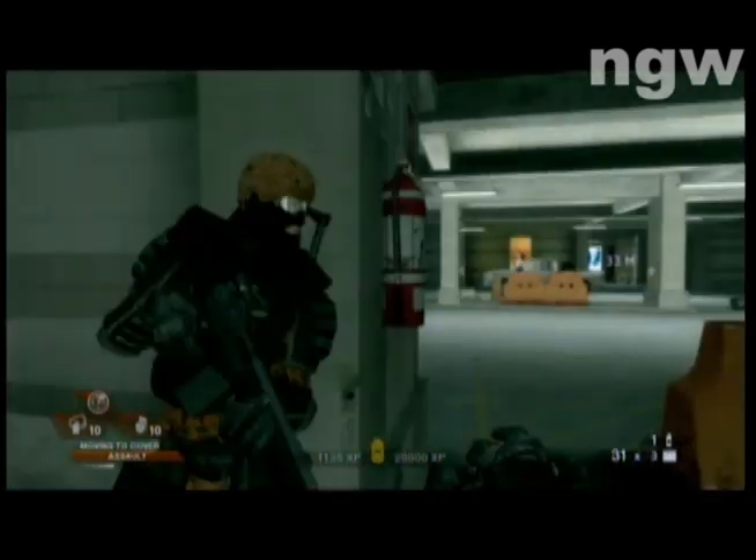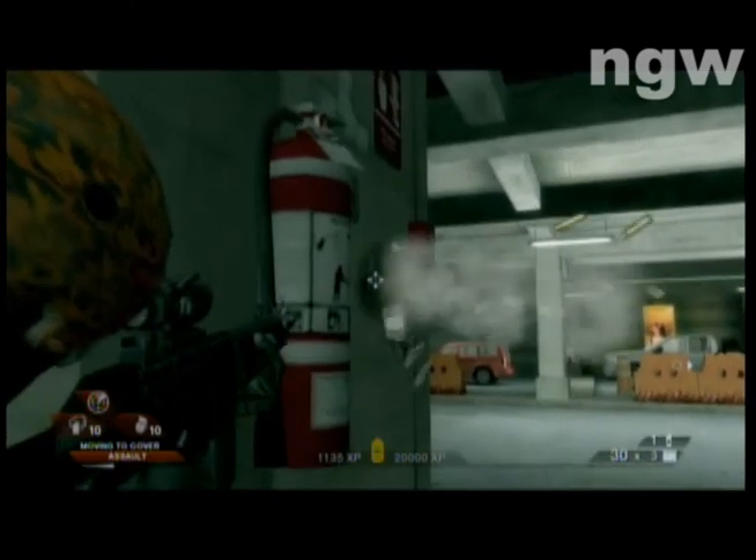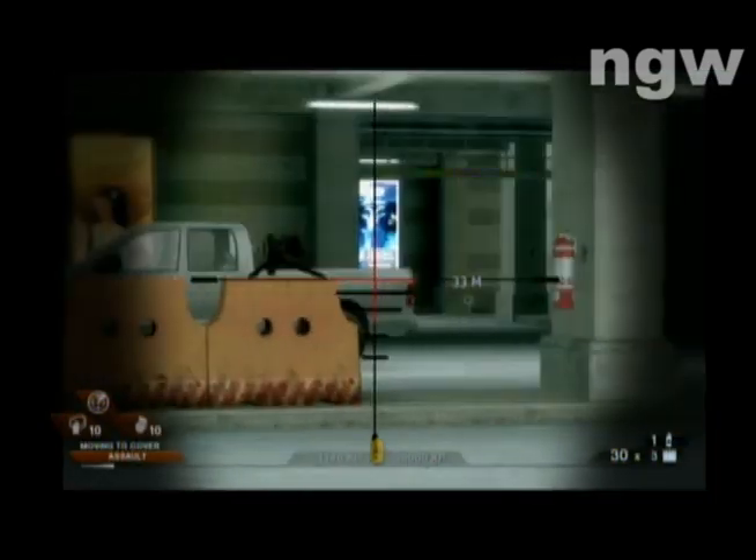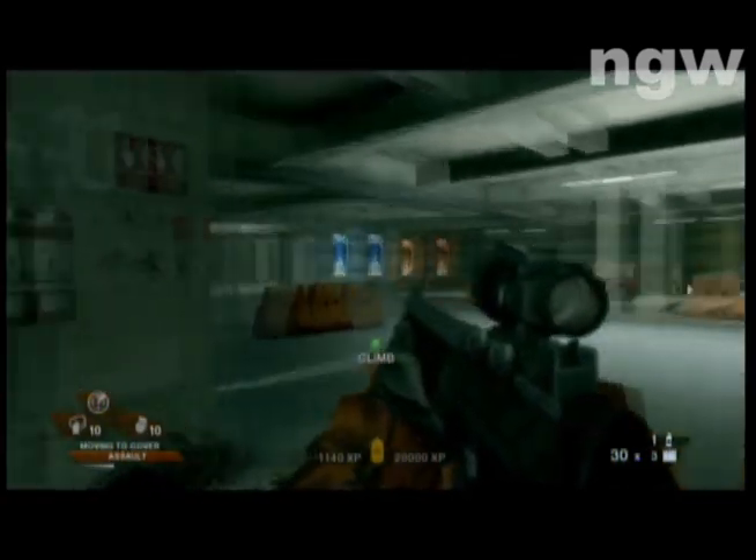Before you turn this corner, have your teammates go up ahead just to make sure there's no enemies hiding on the left side of the garage, directly on the other side of the wall from where you're standing. Because sometimes they'll be hiding back there.